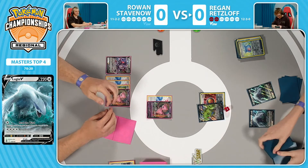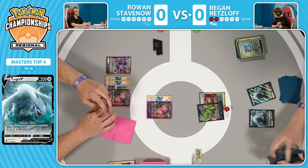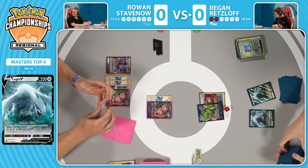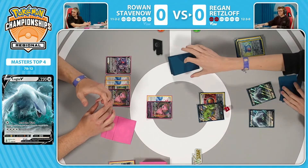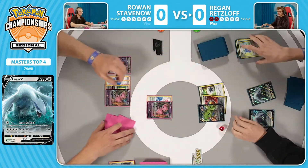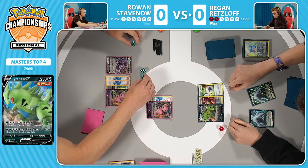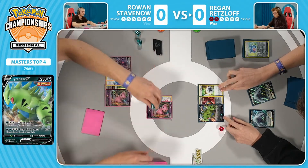Tell us about how important Tyranitar is in this matchup specifically. Tyranitar hits hard and is dark — that's it. You just want to attack with the Tyranitar using the second attack that does 240 damage to knock out a VMAX. You're taking three prizes per turn, and that's key.